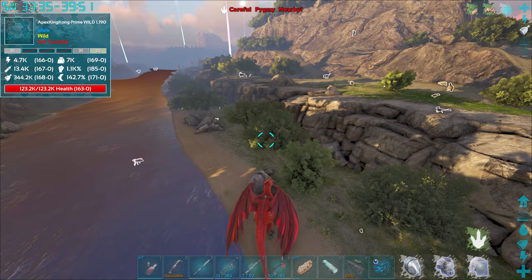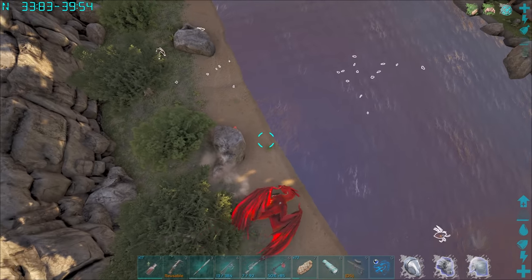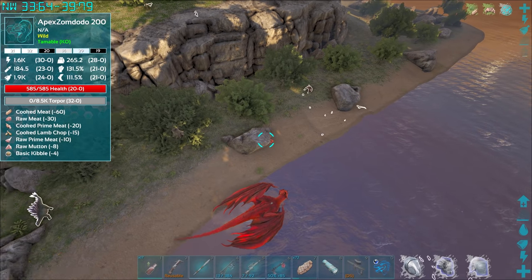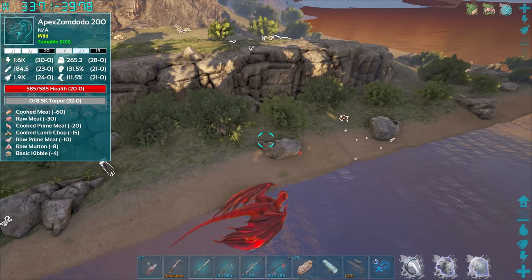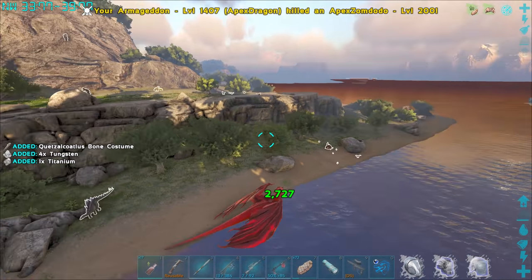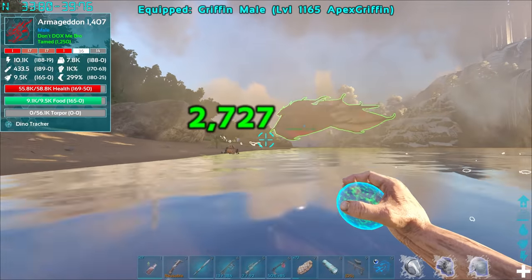Awesome - I'm gonna try and tame that. Something is attacking me - what the hell? Is that a dodo? Oh it might be a zombie dodo. Let me rid this world of that zombie dodo. I don't know if that King Kong will come down and try to kill me if I tame this thing. Hopefully not.